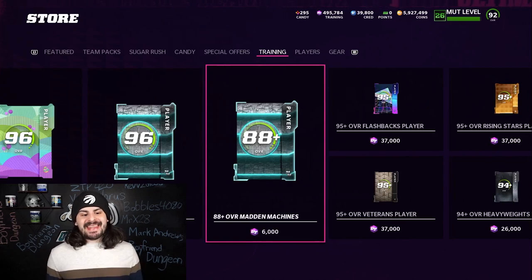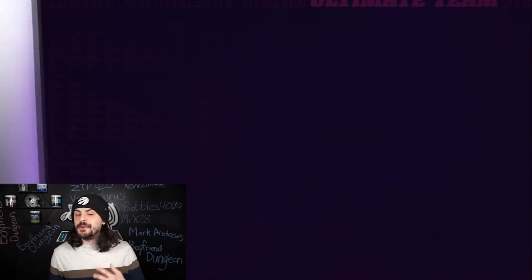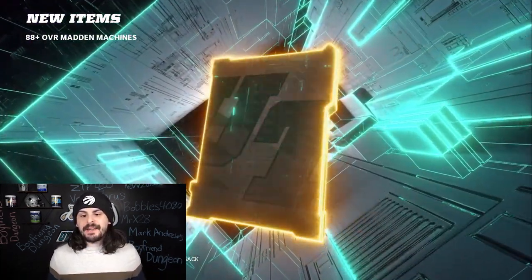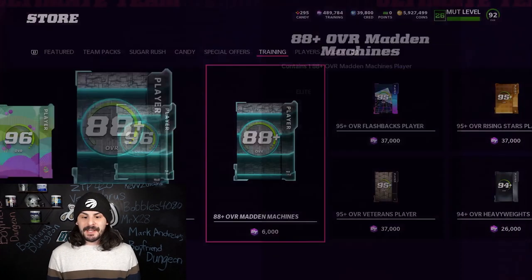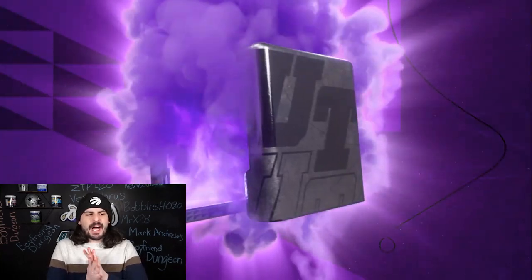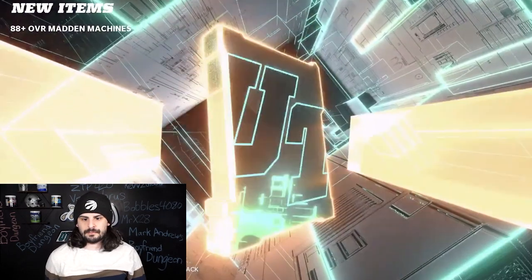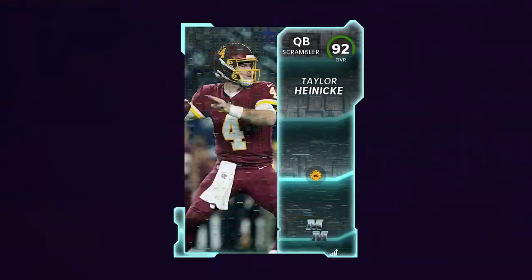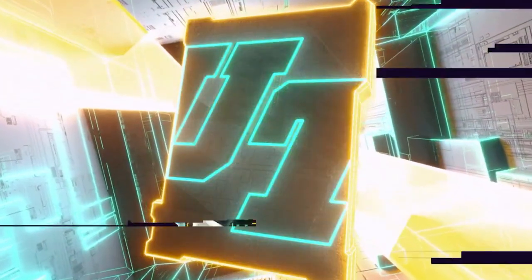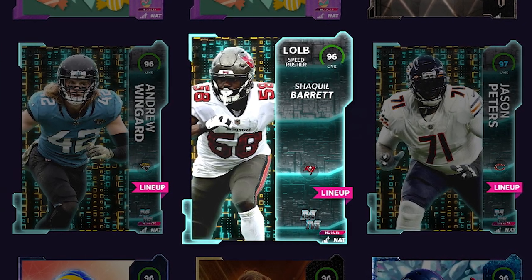We are going to jump into some Madden machines now, and save these 96s for the end in case we need certain positions. We're going to open a few 88 plus Madden machines — there are some decent items in here, and we definitely could use a wide receiver. Big animation — 96 Shaquille Barrett! We needed a left outside linebacker, so that is perfect. The 88 plus Madden machines were really good for us; we hit two more 96s while adding some other nice pieces. We used the three 96 overalls to build the 98 overall Dak Prescott, then picked the same three 96s back as NCATs.